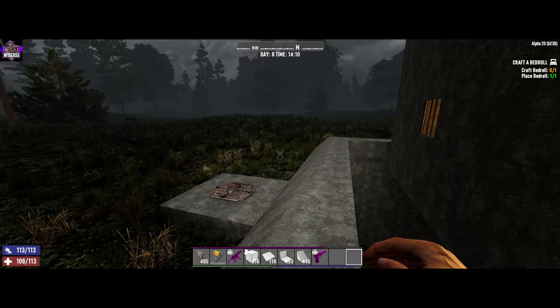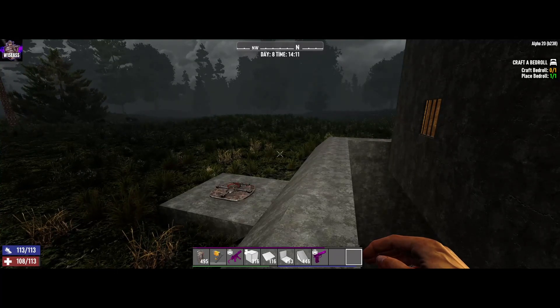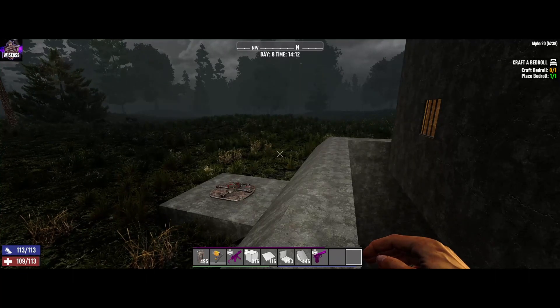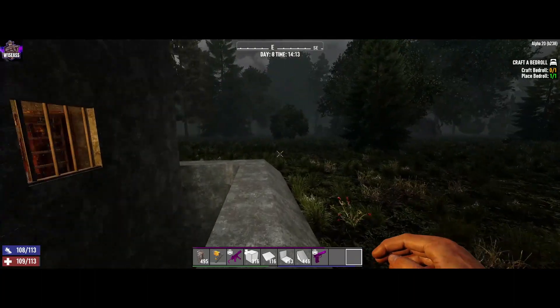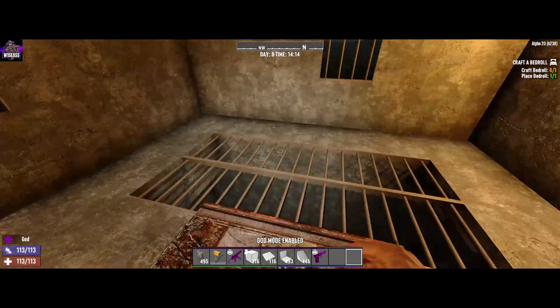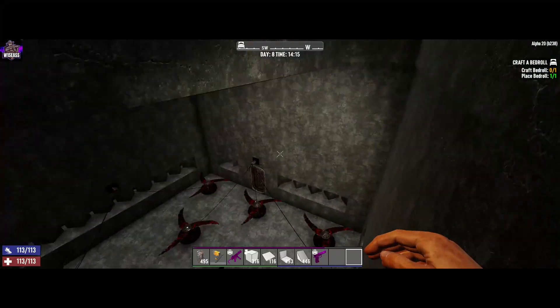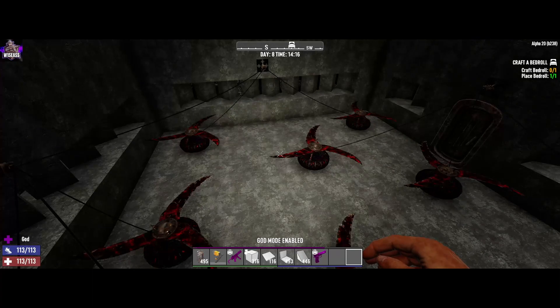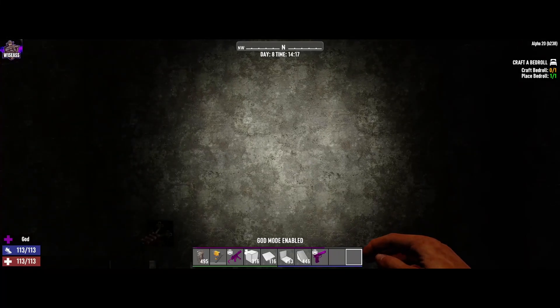Welcome back to another episode of Alpha 20 horde base crafting testing — or as I like to call it, 'what could go wrong.' In the previous episode I made the floating base you see here and went over how to build it. After that video, based on feedback from users and friends, I completely filled in the pit with concrete, which would be the ultimate end-game plan anyway, and added a generator.